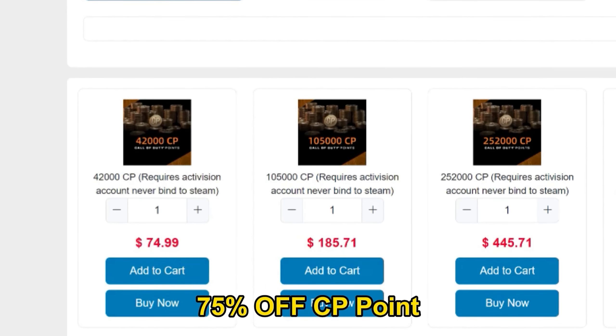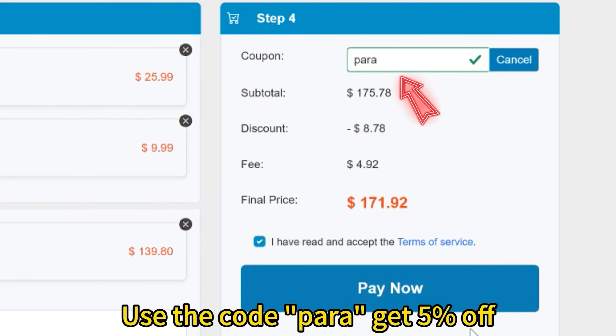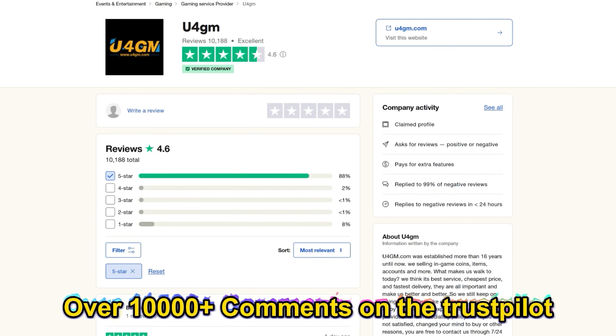If you need help unlocking anything in Black Ops 6, make sure to check out u4gm — they can help you with any challenge in the game, from camo challenges to any hard challenge. They also provide very cheap codes to redeem like XP codes and rare skins. Go use my code 'para' for five percent off.